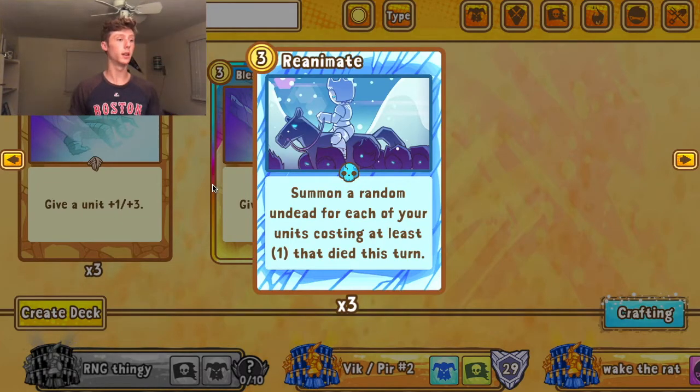The next card is called Reanimate. It is a Vikings card, a spell geared toward undead. It summons a random undead unit for each of your units costing at least one gold that has died this turn — so you can't spam rats or zombies unfortunately. It is a bit harder to trigger, but even if you sacrifice just one unit you're likely to get a strong undead unit back.